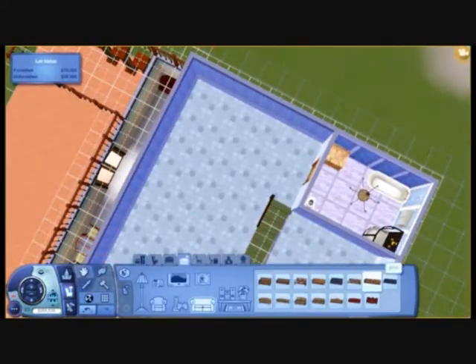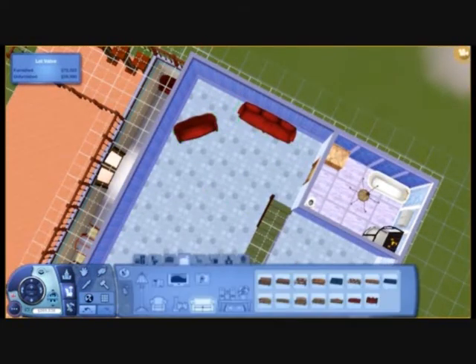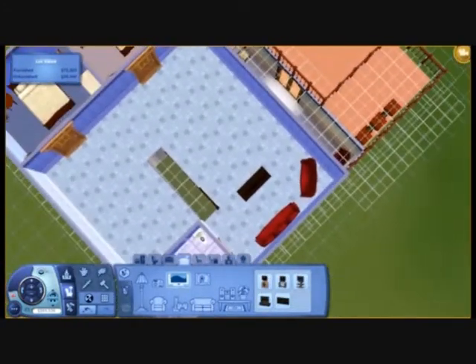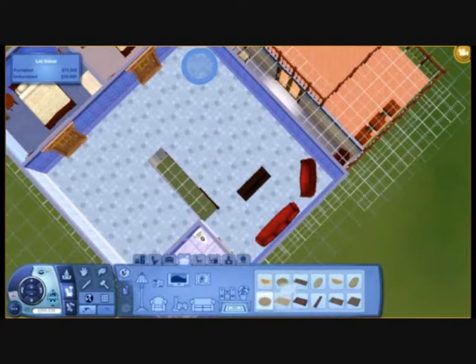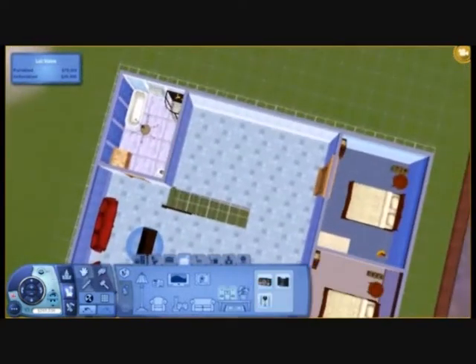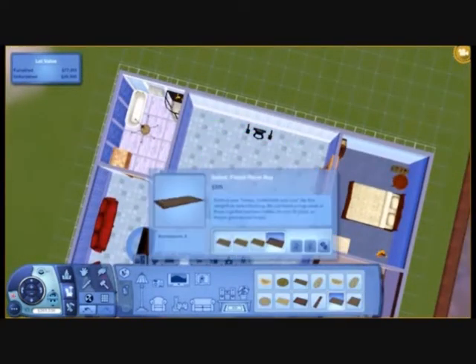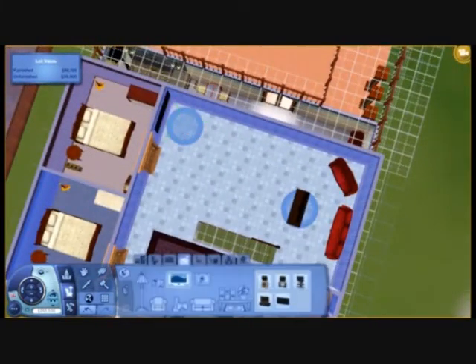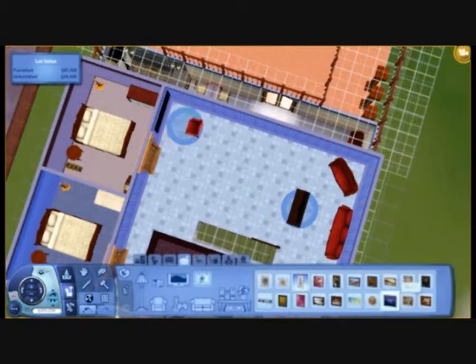Now here is going to be another lounging area. I like this one because it looks fuller when I put the carpets in. I put a carpet with a separate TV area which is weird, and there is a dance area - that is a big dance area. I put another TV in for someone who wants to be alone.